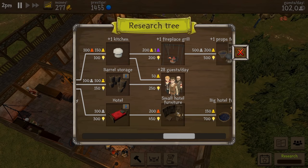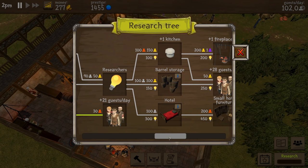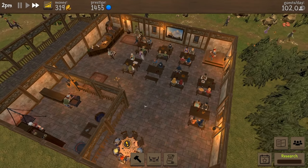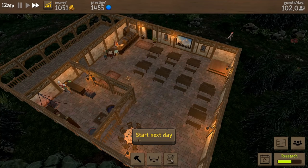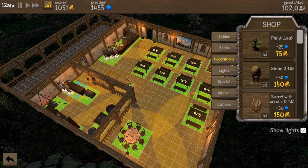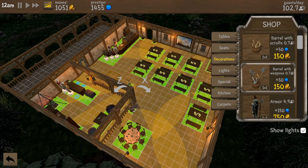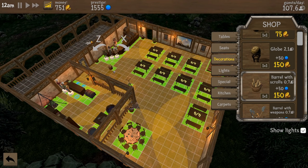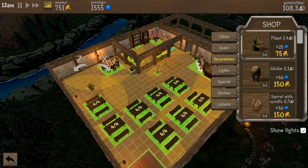Small hotel furniture — oh, hotel stuff, that's gonna be super cool! You get research points by hiring researchers in the staff venue — okay, cool. Hopefully we get the 14 guests per day and then we'll work on increasing our prestige to get more people in here. Our day is over. The quests are: own six decorations, serve only desserts for the whole day, prepare bread 17 times, serve only main courses for the whole day. Decorations are probably something we need anyway — let's throw a barrel of weapons next to our night area, barrel scrolls, and maybe a plant or two.